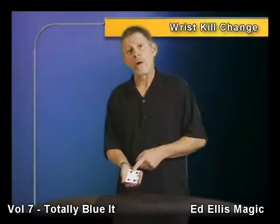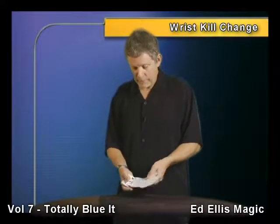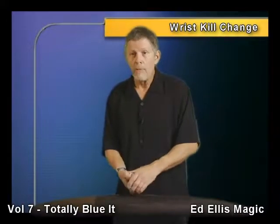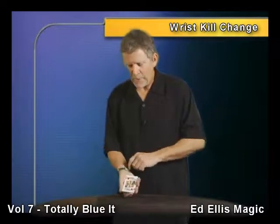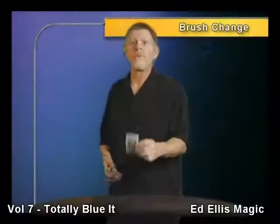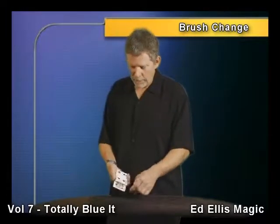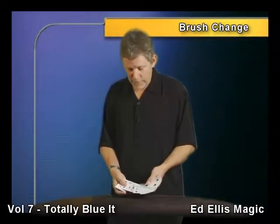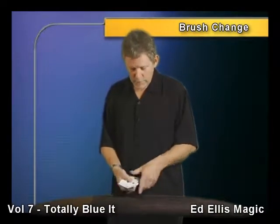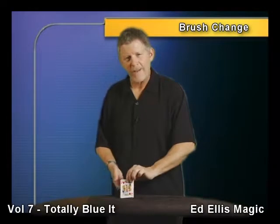I'm going to feature a card about the center of the pack — a good prominent card, King of Hearts. Fantastic. Now, to make the King visible on our working surface takes about, yeah, about that long. We're going to feature your card, the King of Hearts. First, we'll place it about the center of the pack. That King of Hearts is definitely in there. What's amazing is if you just brush the deck, your card will appear out of the center.